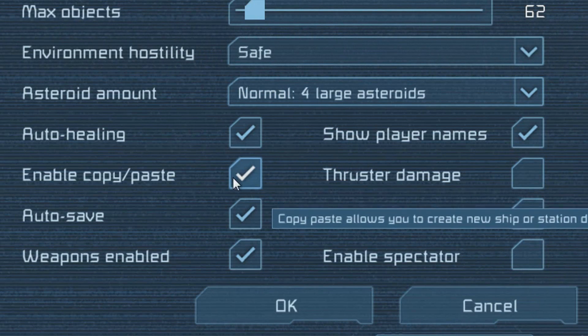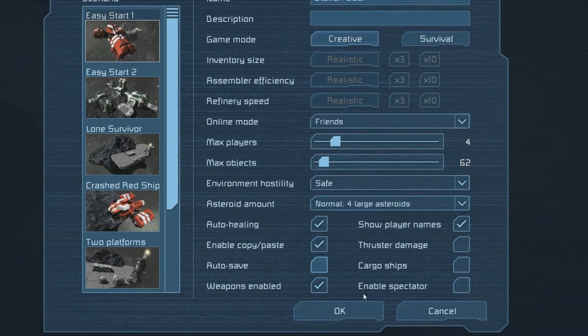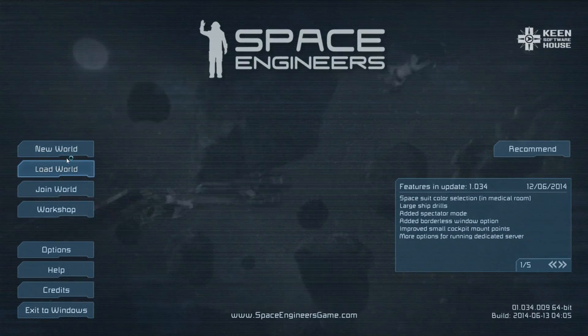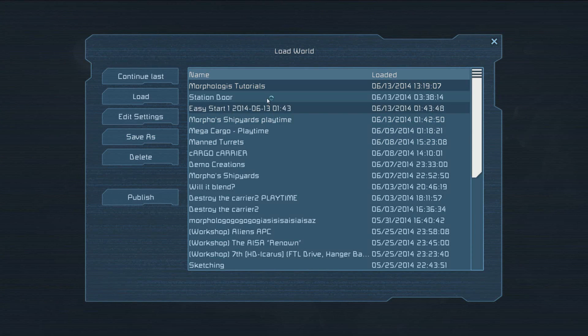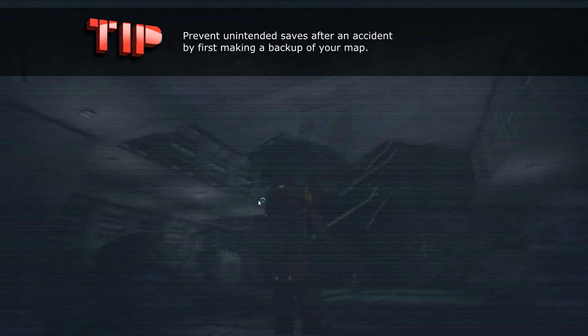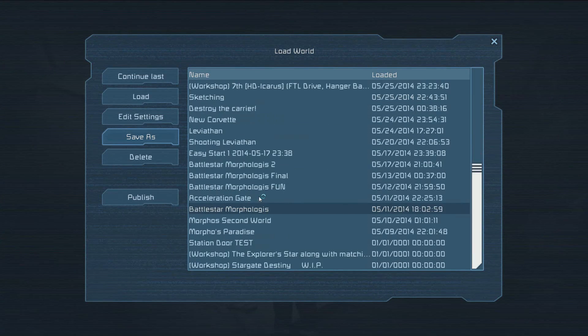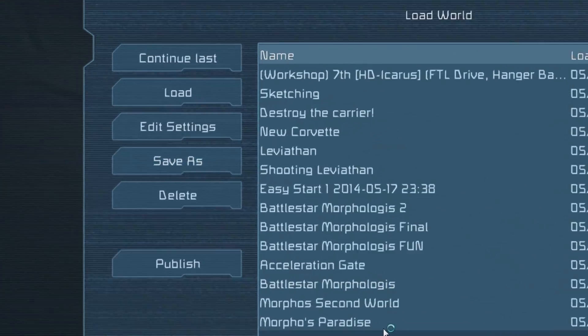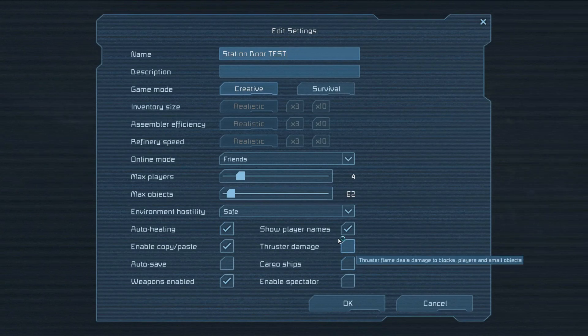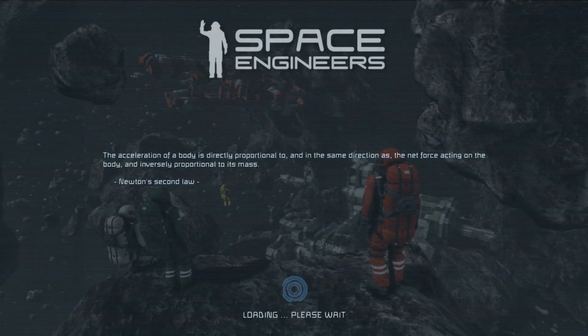This will prevent your map from saving unintentionally after you've made a mistake. If you prefer to use your own ship or map instead, simply go to load world, select the map that you would like to create the door on, select save as, and save it as a new name. You'll have a copy of your map so that you don't destroy the version that you currently have. After you've created your new copy, simply go to edit and disable thruster damage and autosave. Now we're ready to start building your door.